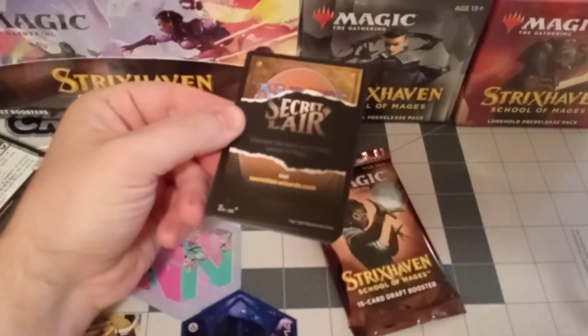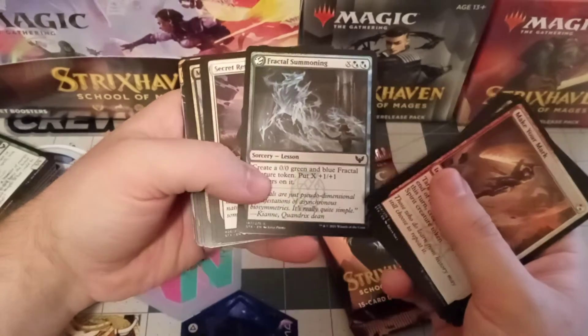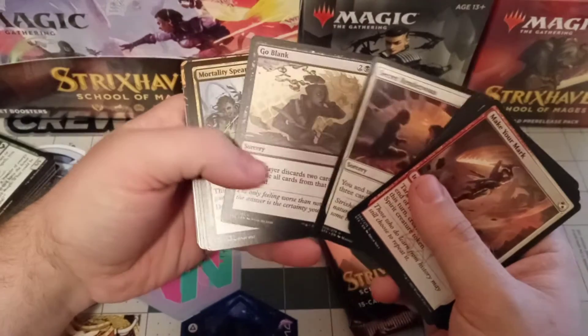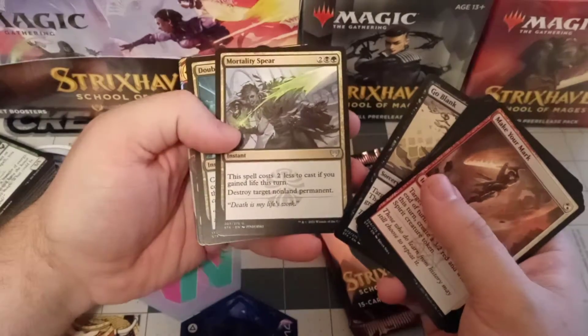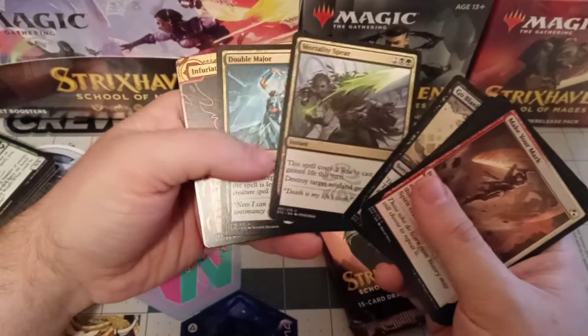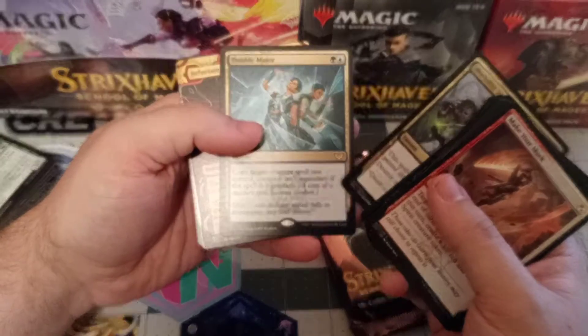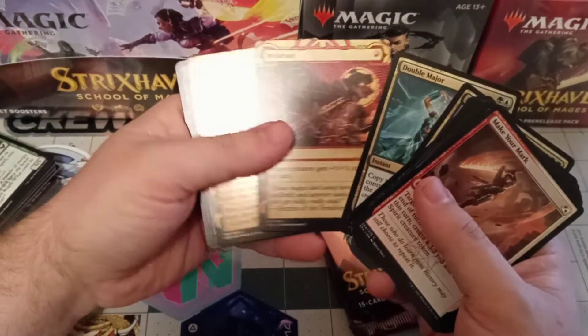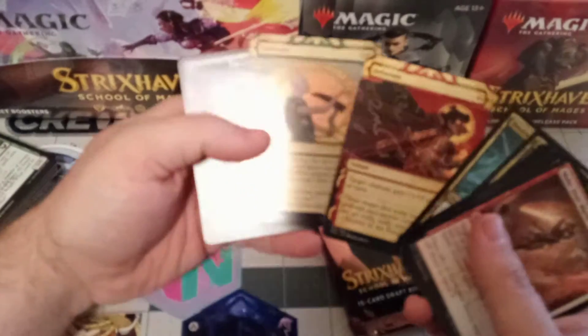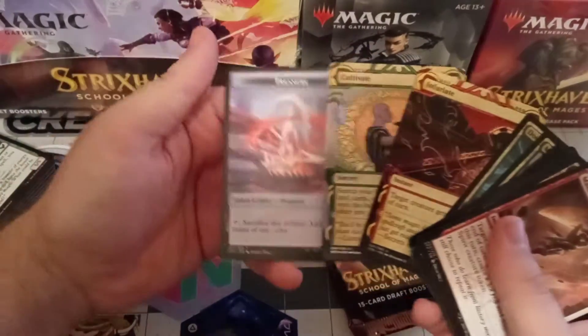Yes, I know secret layers - I already give you my money for those because buying cards directly from Wizards. Mortality Spear, neato. Oh wow, yeah - Double Major, love it. Infuriate. Hey, new treasure token, awesome.